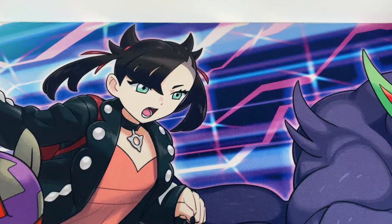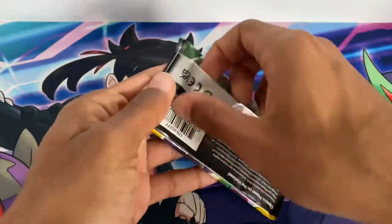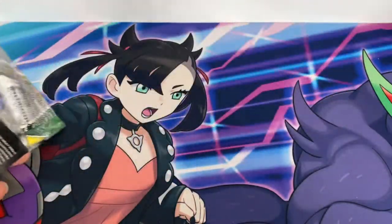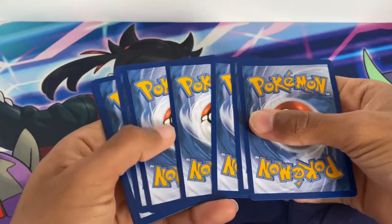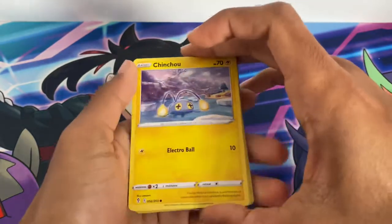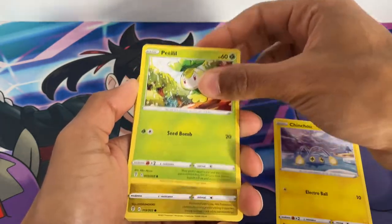Here are the boosters — I'll do oldest to newest, starting with Evolving Skies featuring Rayquaza. I did already get Raihan rainbow, so it's just the other flats I need. I got Gordy as well, so I just need Aroma Lady full art. I did the same thing with Zinnia's Resolve.